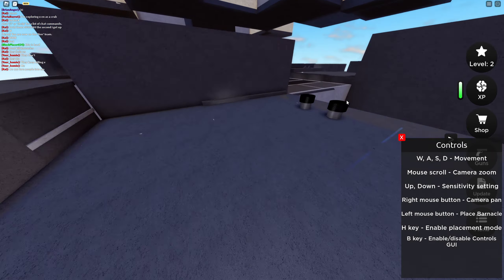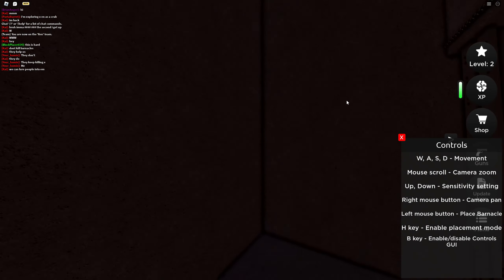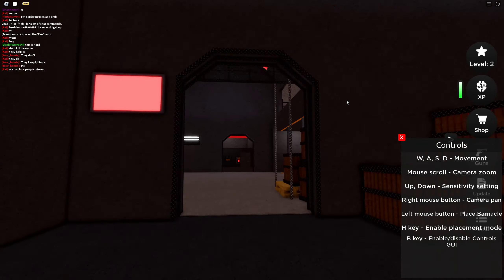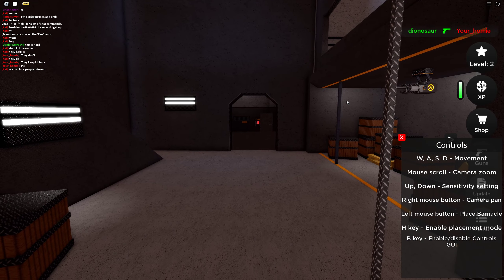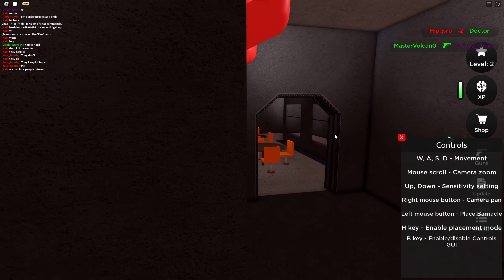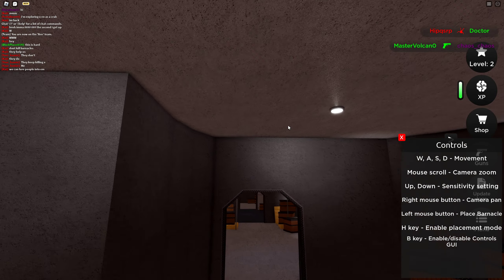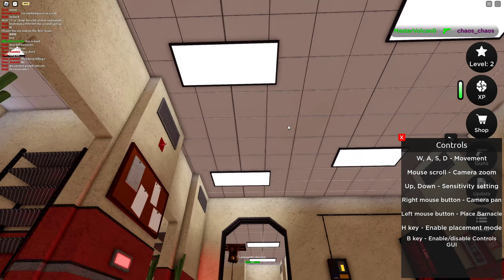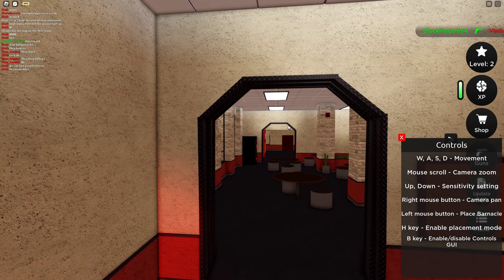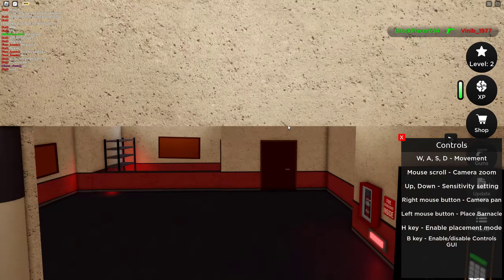We can just fly over the design if we wanted. The WASD movement, mouse scroll for camera zoom, up/down sensitivity, right mouse button for camera pan, left mouse button to place barnacle. It looks like we don't actually play as the barnacle - this is pretty cool. We just control them, basically summon them.